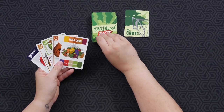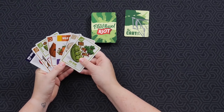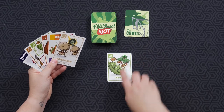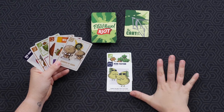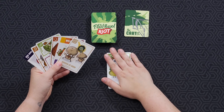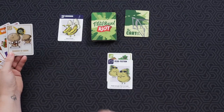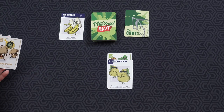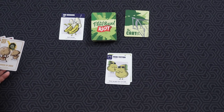At the beginning of your turn you're going to draw two cards, and each player gets three actions to use. Actions consist of playing a gang card, or you can play a protection card — which can protect any gang from one to three cards, and a full gang is three cards. A third action would be playing an action card, which will allow you to steal any full gang from any other player as long as they are not protected.